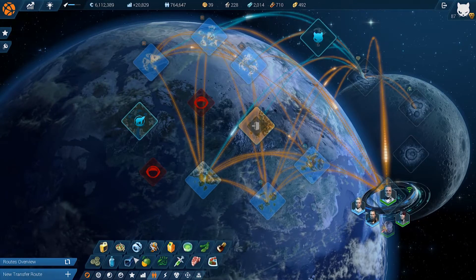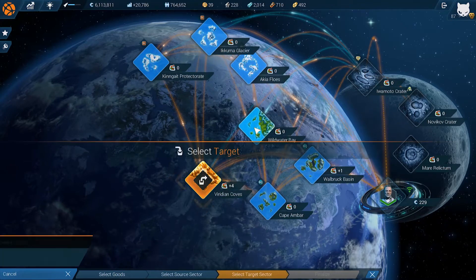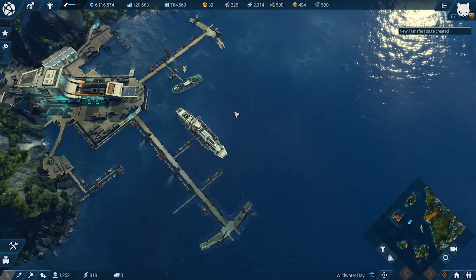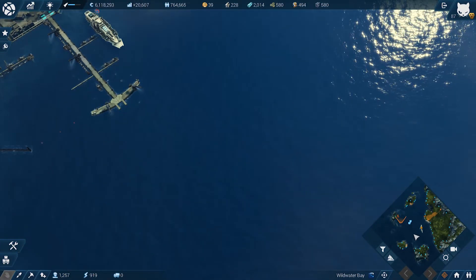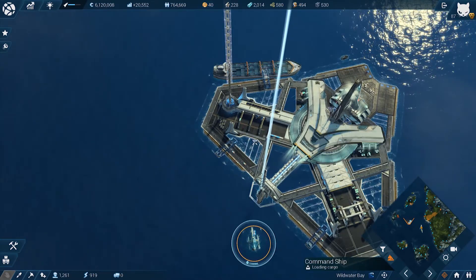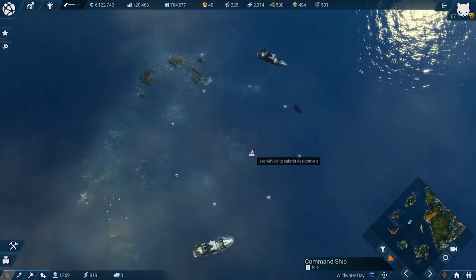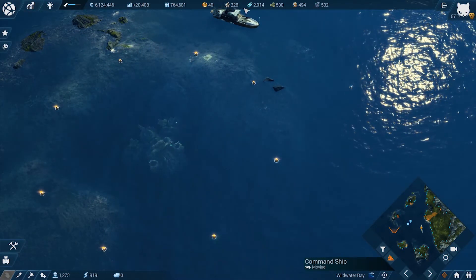Let's do that first. Does anybody have an excess of that at the moment? Yes — let's set up a transfer route. New transfer route, delivers. Cool, awesome. Pick up the super alloys, deliver to the submerged structure. So I'm assuming this is eventually going to be our iridium generator.